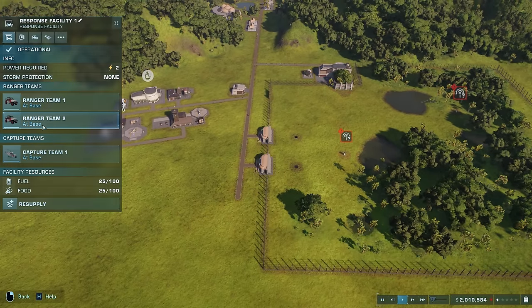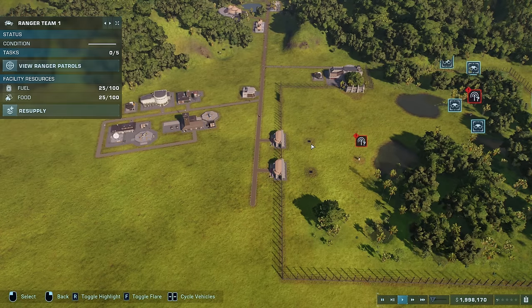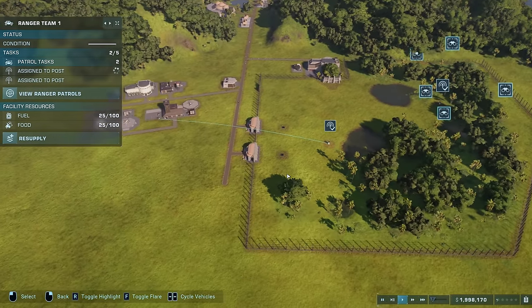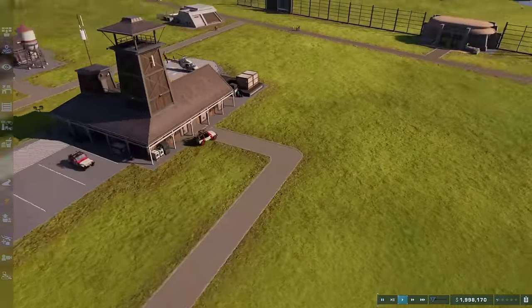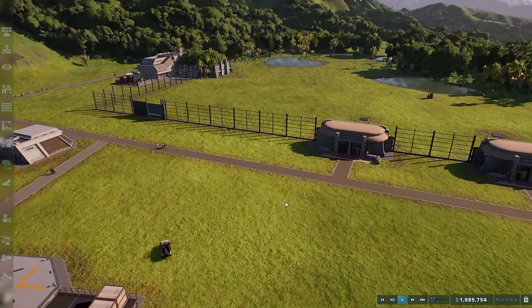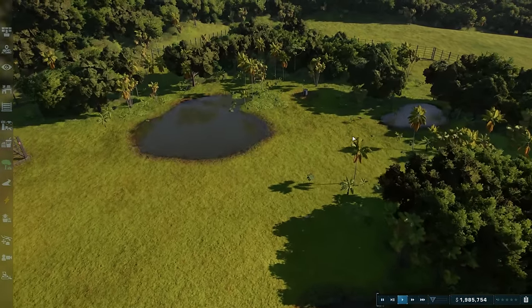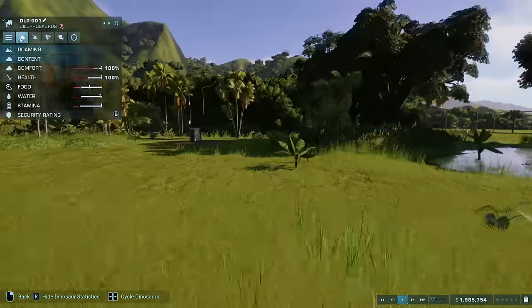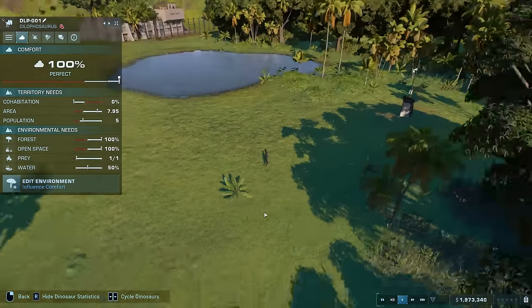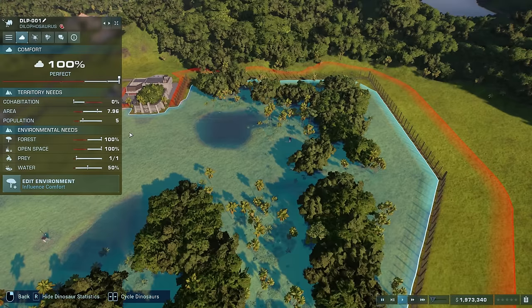We've got two ranger posts and if we hit the R key we can pull up our response facility and assign ranger team one to both of these posts. They're going to drive in and check out our Dilos and do a status check, seeing what their needs are like. If we don't do this often enough we'll run out of comfort data — this cloud icon here — so we definitely don't want that.